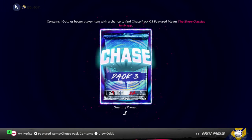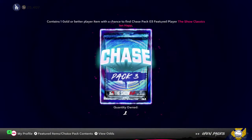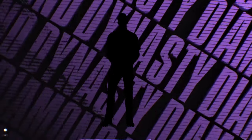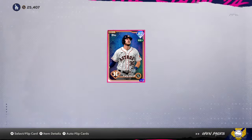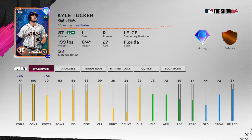Here's Chase Pack 3 — it says contains one gold or better, but the odds say one out of one for an 85 plus. Show me blue, show me teal — it's purple. So we didn't get Ian Happ, but we're going to pull Kyle Tucker. I feel like he's having a pretty good start to the year for the Astros. That was five diamonds pulled — a pretty good pack opening. Got Matt Shaw, got four live series diamonds. Not sure what I'm going to do with them yet, we'll see.